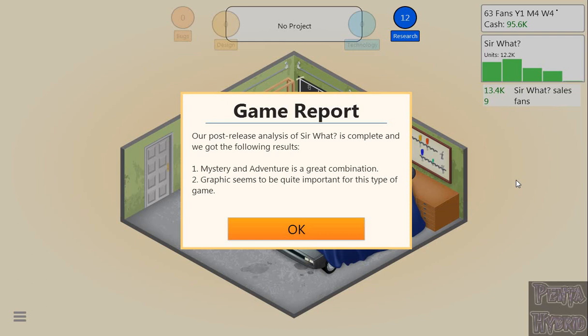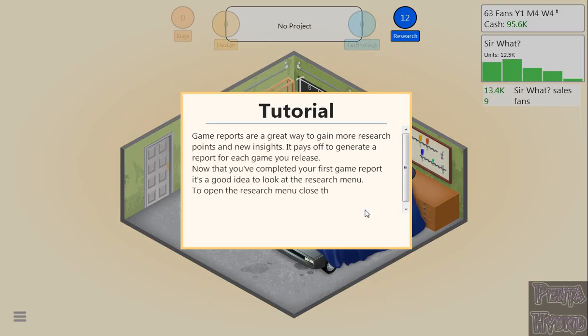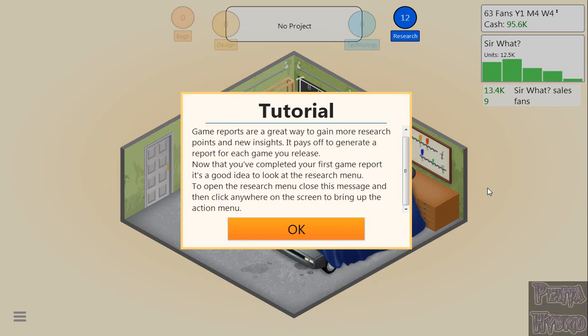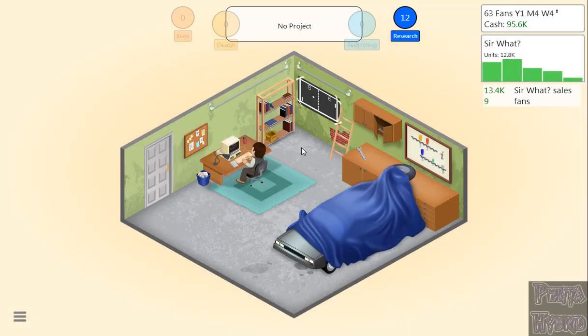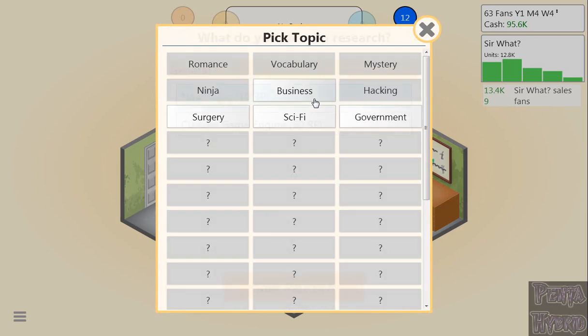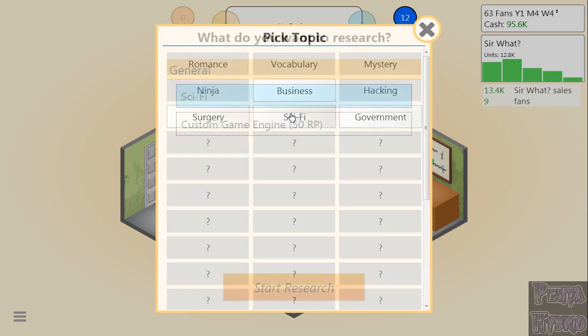Here's the game report. Mystery and adventure is a great combination — good to know. Graphics seems to be quite important for this type of game, so we were about halfway on the slider, which would've gotten us a couple more design bubbles. We unlocked government, and we're going to unlock sci-fi next. Research is so important that it's okay to jump ahead in the tutorial for it.